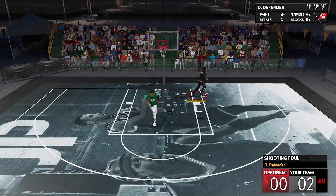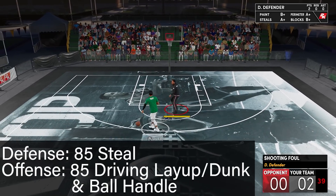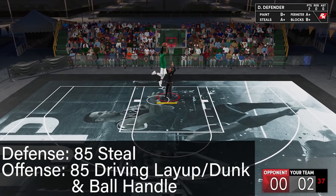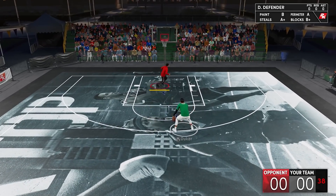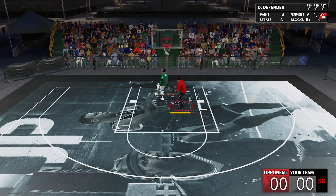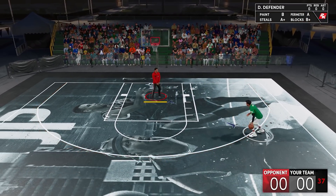Now for this test, we played one-on-one and had the defender ready in the paint with an 85 steal rating, while the offensive player tried to finish at the rim with an 85 ball handle and 85 finishing. The defender would hit steal right before making contact, and we recorded how many strip animations we got per badge level and without the badge. We did this 200 times at each level, and here you can see the results.